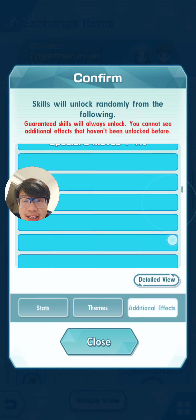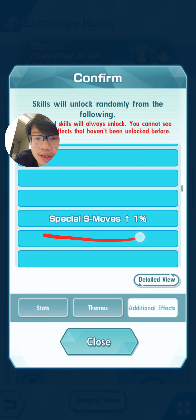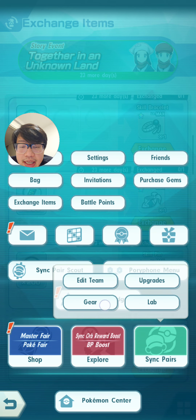For example, if your feather gives your gear one of these effects, your gear will then provide a one percent improvement or damage increase to your sync moves or special sync moves. Alright, let's get on to the actual upgrading of the gears so you can see what it actually does.